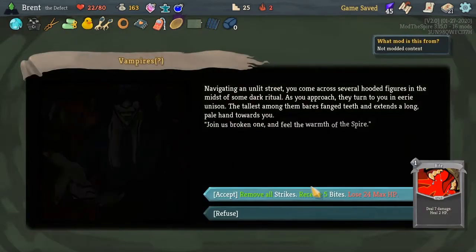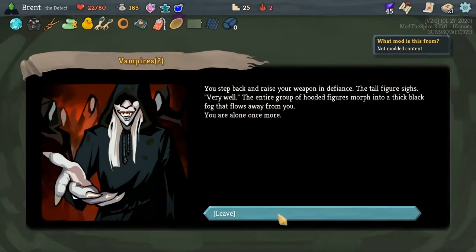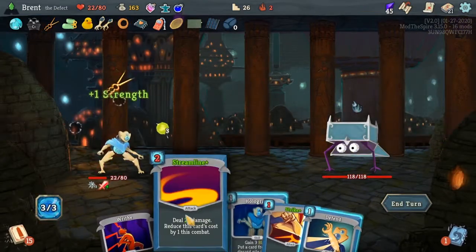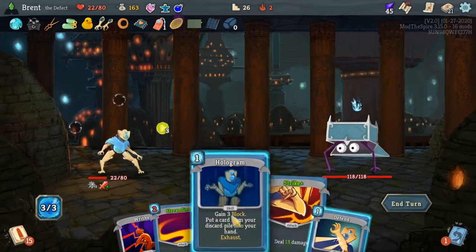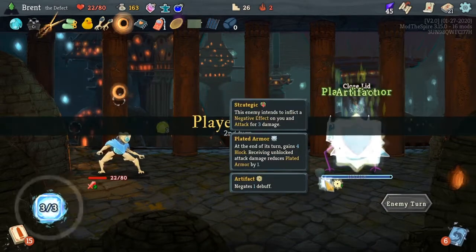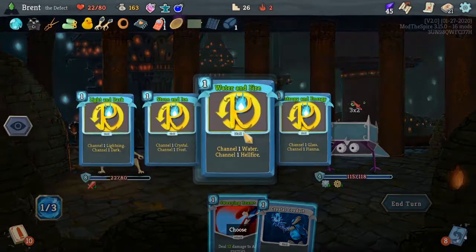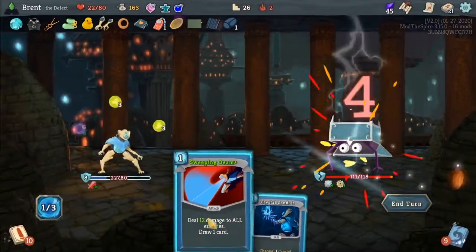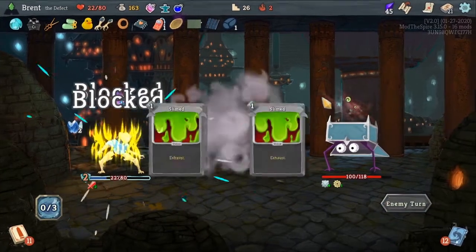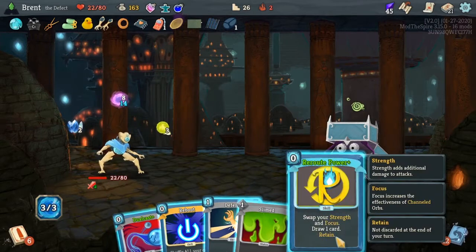I'm not taking the max HP hit — already weak enough as it is. Oh — Mimic. Cannot play attacks. You have foiled me. Okay, six damage — so we actually should definitely block. Do this, do that. Put this in the back of that and we wait and let this kill him hopefully. Reroute Power — good. We'll Compile Driver just to draw a bunch of cards.